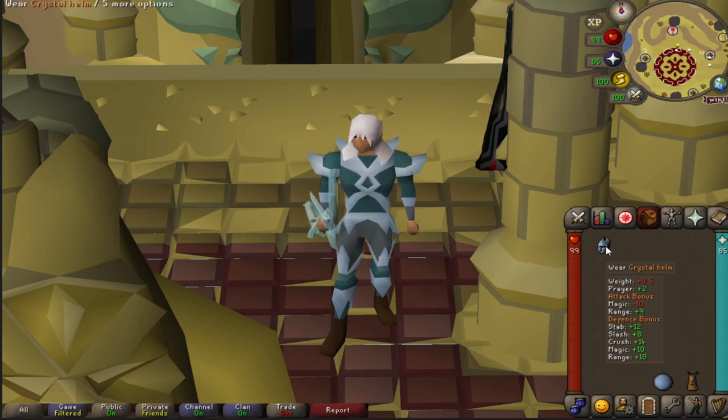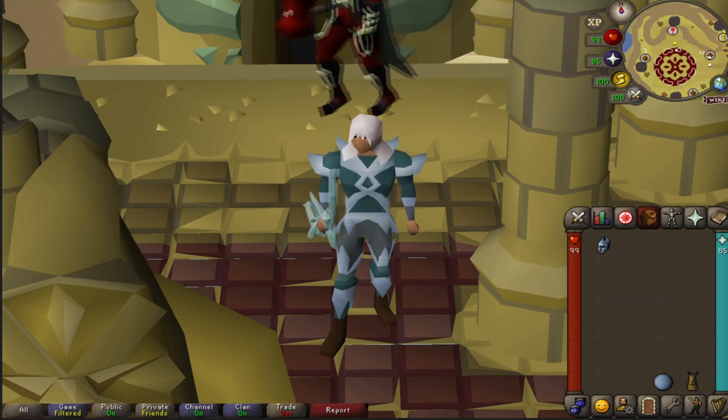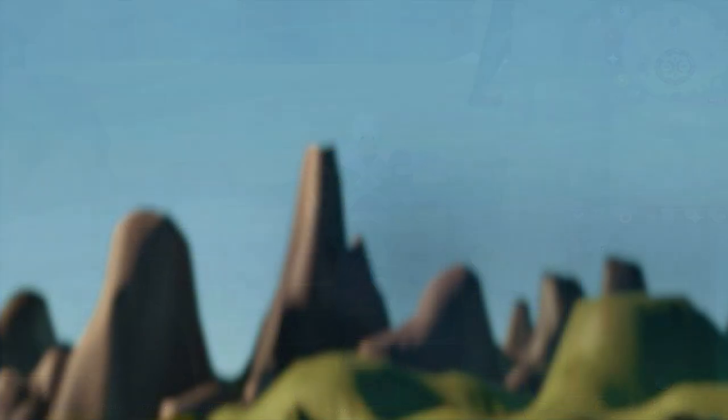The Crystal Helm only provides a 5% accuracy increase and a 2.5% damage increase, so if you do bring the helmet, you can bump these numbers up just a little bit. The Blowpipe will be using Amethyst Darts, since those are going to be the most readily available and probably the most abundant. If you're using Rune Darts, you can bump these numbers down a little bit; if you're using Dragon Darts, you can obviously bump them up.